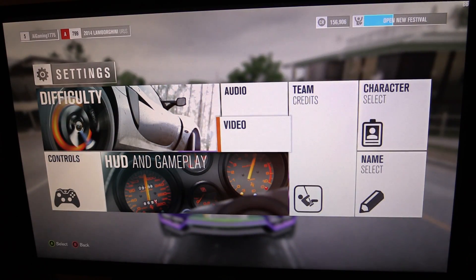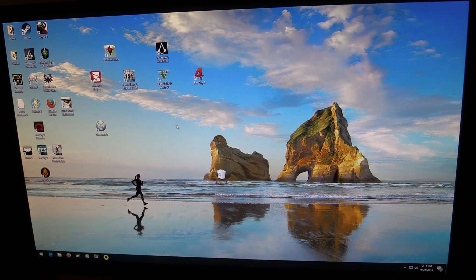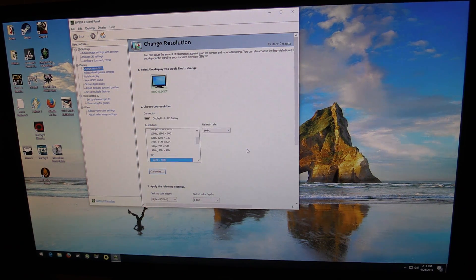Let me show you the trick. We're going to exit to the desktop. There are two parts to this trick, and in some ways it's incredibly simple, and in some ways it's not something that you might think of. You right-click on the desktop, you go to the NVIDIA Control Panel, and here is the deal.